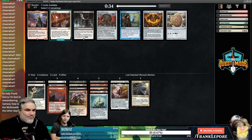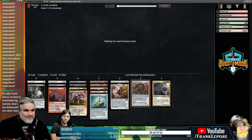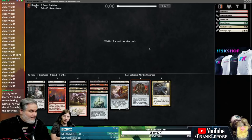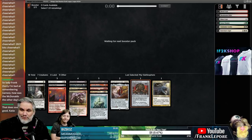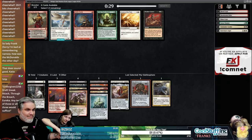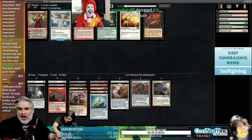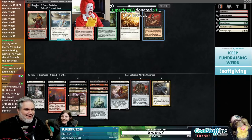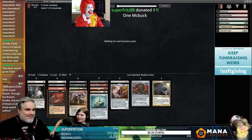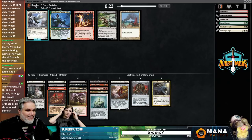I'm gonna take Mizzium Mortars — none of these cards are super exciting right now. Oh wow, Myr Battlesphere coming back is nice. Sometimes my jaw pops and I think it's just gonna fall off my face.